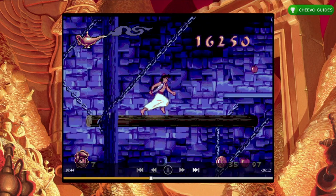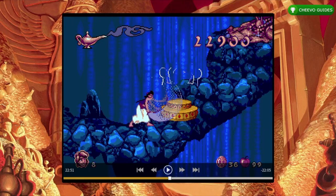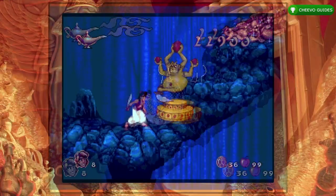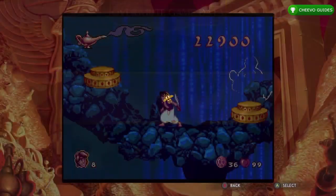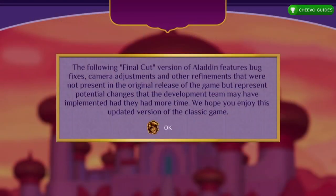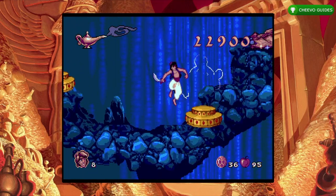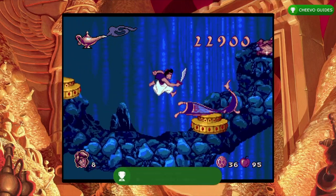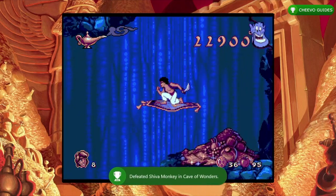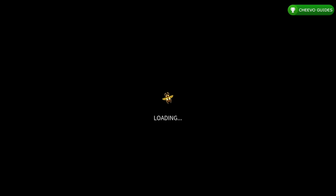The next achievement is for defeating the Shiva Monkey in the Cave of Wonders — the second boss battle. Fast forward until 22 minutes and 52 seconds, press select and start playing, take a step, then start, quit, save. Continue from the menu and you'll be back in the boss battle. Walk up to the Shiva Monkey and swing your sword a couple of times to beat the boss. The achievement pops right after defeating him — you do not need to finish the level.